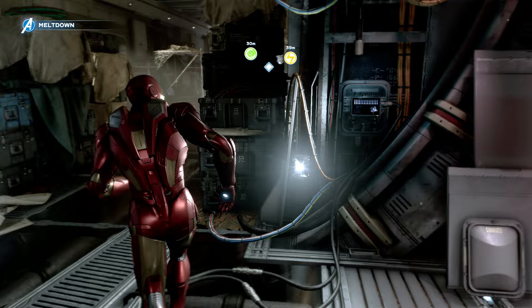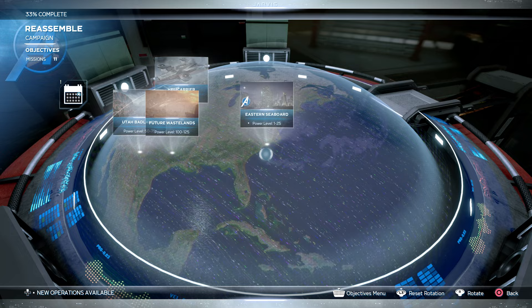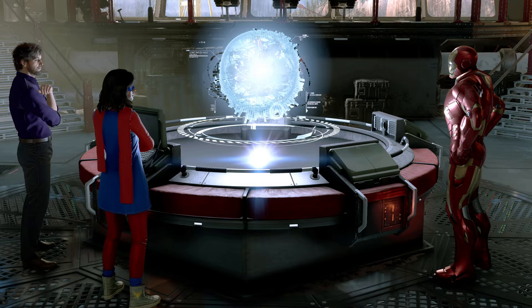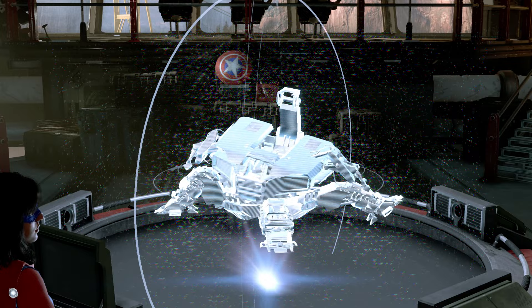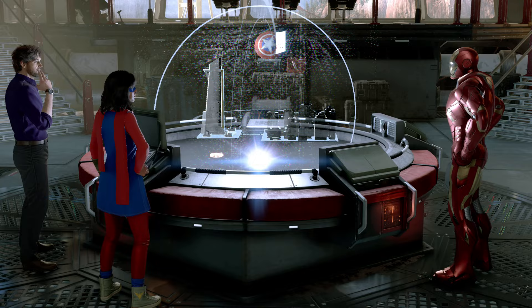Bruce, Kamala, meet me at the war table. We're on our way. All right, guys, we've got work to do. How can we help? Jarvis has found a couple of heat signatures that might be concentrations of initiator cores, but they're in completely separate locations. Since time is of the essence, we're going to need to hit both locations simultaneously. Bruce, you and Kamala need to search the outskirts of the Badlands while I investigate a city on the eastern seaboard. Hopefully one of these spots yields those initiator cores. You got it.